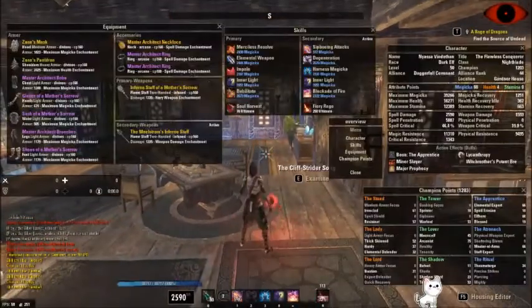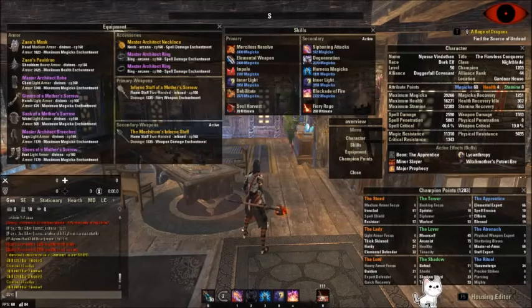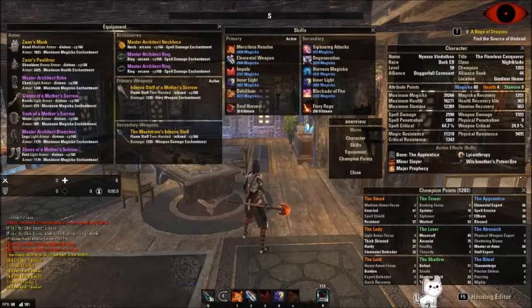Let's have a look at the skills on our bar right now. We've got Soul Harvest, Debilitate, Inner Light, Impale, and Elemental Weapon. This can be replaced with Strife, especially if you need more healing. I'd typically use Elemental Weapon if I'm able to because it's cheaper, so it's easier on your sustain. And then we have Merciless Resolve, the Bread and Butter Burst skill.